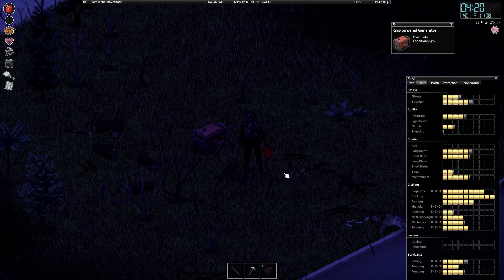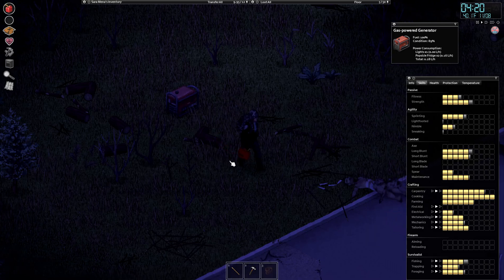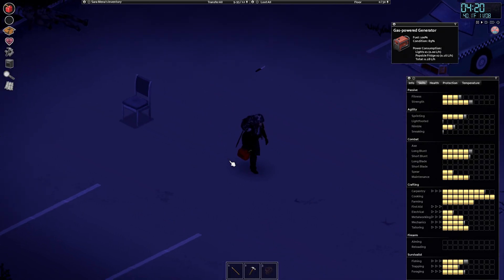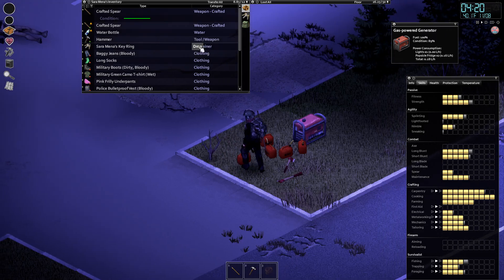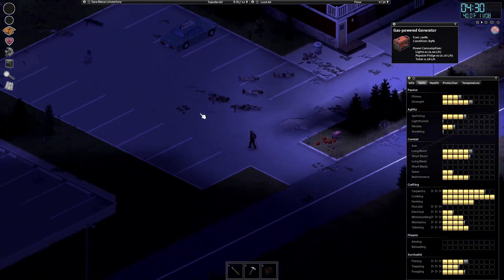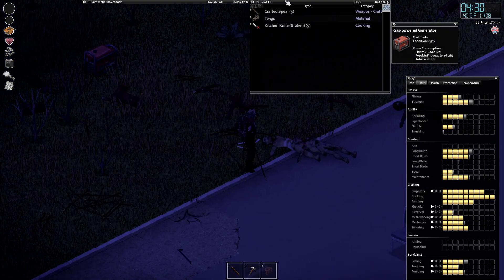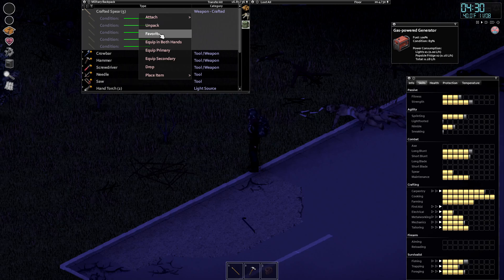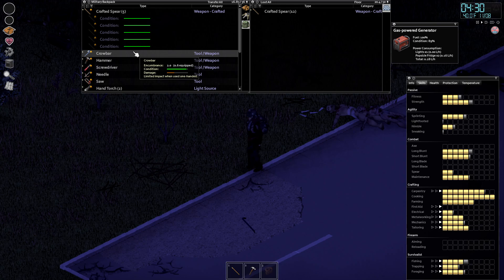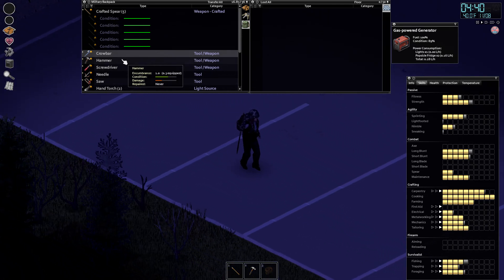This generator was at 72% which makes sense — it just powers the popsicle fridges. The other one powers the popsicle fridge plus the regular fridge. So we got both generators fueled up. We need to find more spears because we're all out again — we start with five or six and use them all. We have two spears equipped and five in the bag. As backup, we've got a crowbar, a hammer on the belt, and a backup hammer in the bag.